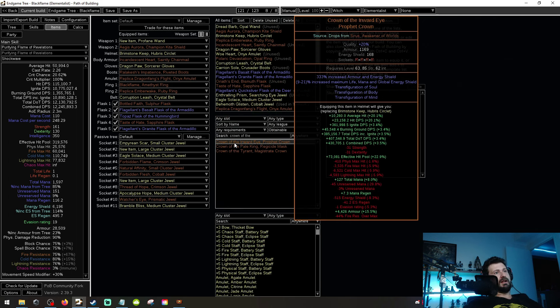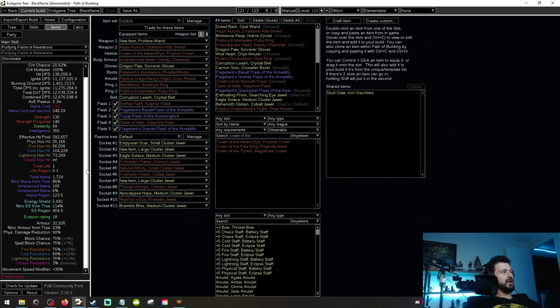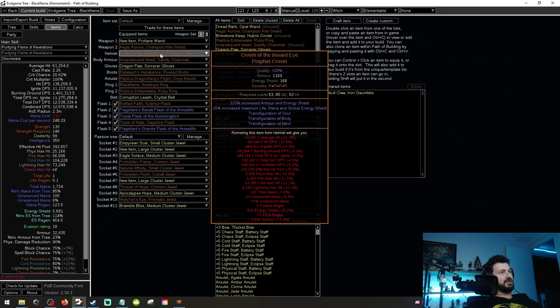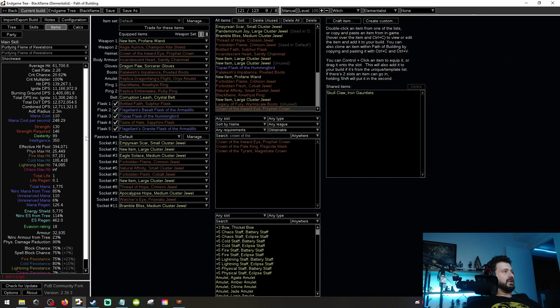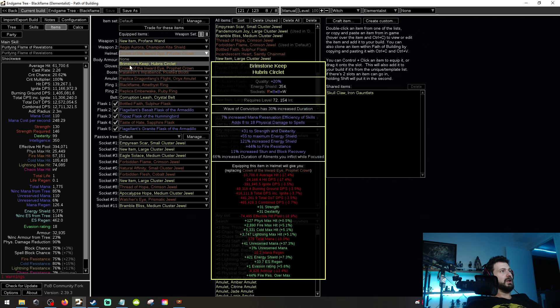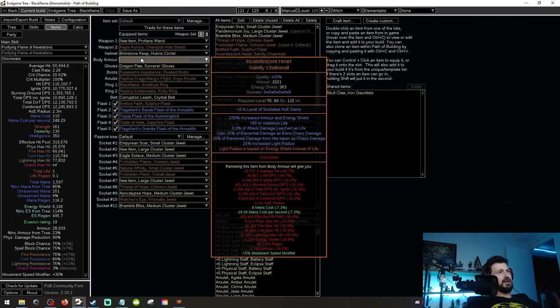Crown of the Inward Eye — you lose a bit of mana reservation, so you'd have to rebalance that, but it definitely would make you significantly more tanky. ES goes down, but more armor and more effective hit pool, so it's not a terrible outcome. That's also a pretty low roll — you can get a 21 percent full stacked roll on that. If you managed to get a max roll it would actually fix a lot of your woes, though your strength requirement is still a little low. With a good roll you're looking at around 394,000 effective hit pool.